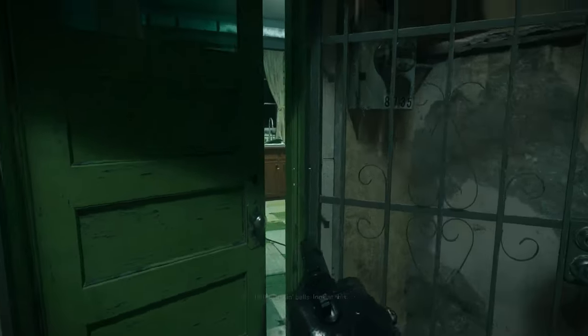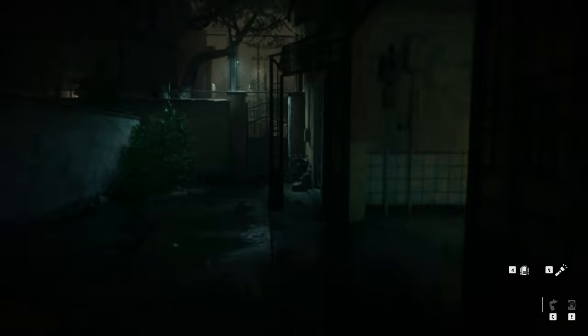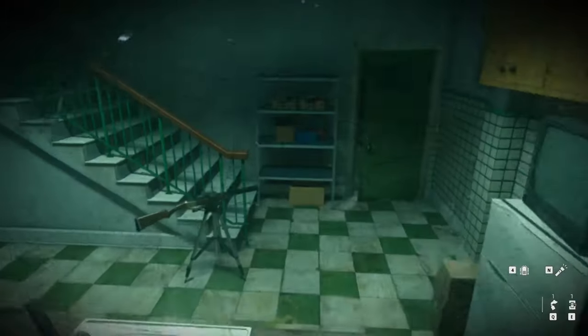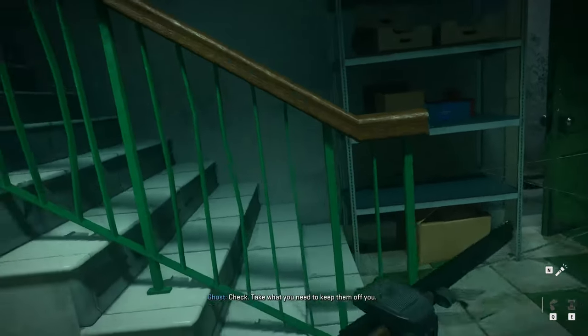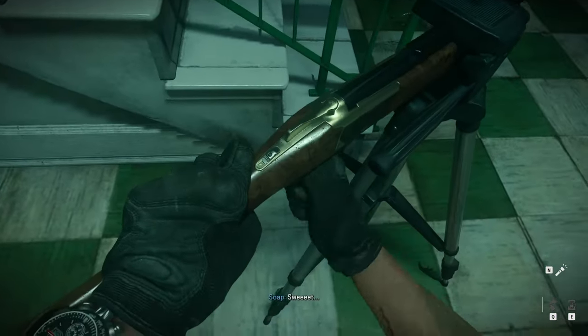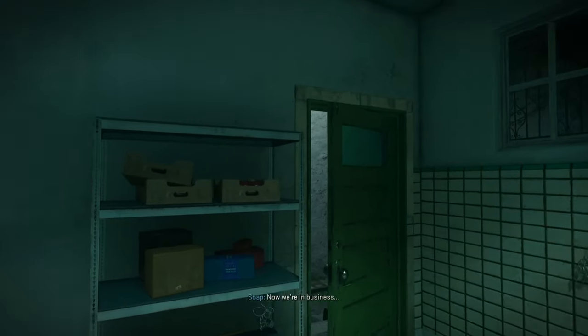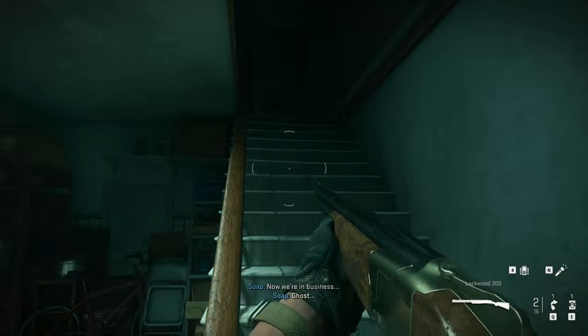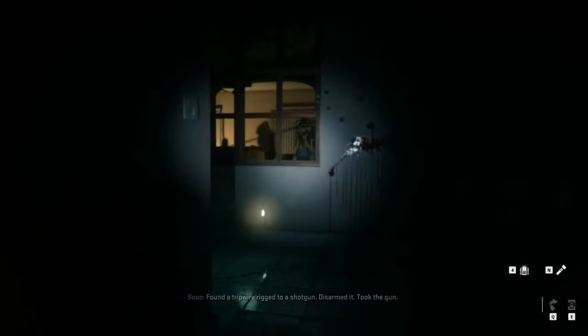Moving on to our second mission - this is going to be in Alone. You'll know you're getting close to this safe when you get to the room where there is a shotgun kind of hidden behind the door. What you're going to do is go through the window and disarm the shotgun - this is just an easy marker to tell when you're getting close to the safe. You'll come up here, grab the shotgun, and you can turn on your headlamp.